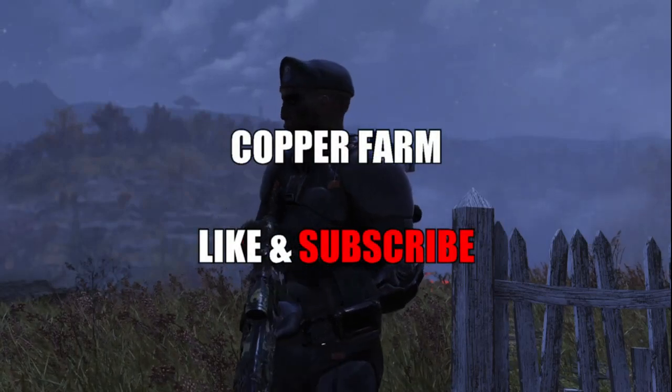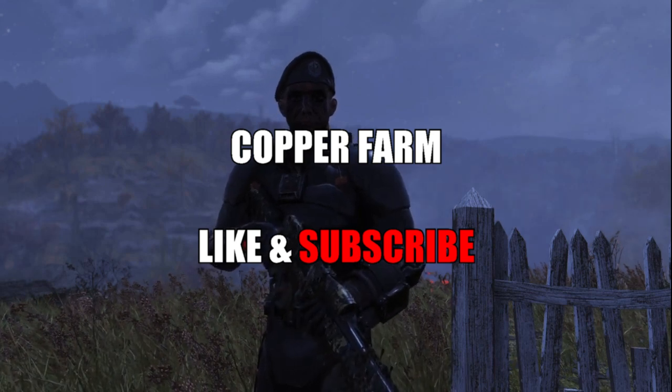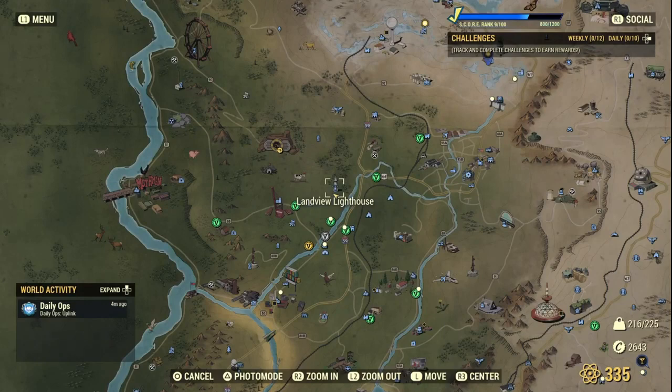Welcome back to another Fallout 76 guide. This time I'll be showing you where you can get some copper. Our first location is Landview Lighthouse, which you can find just to the southeast of Vault 76.